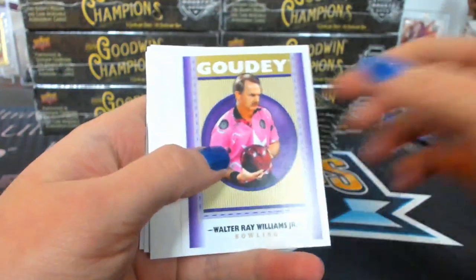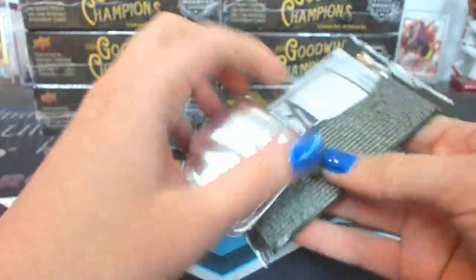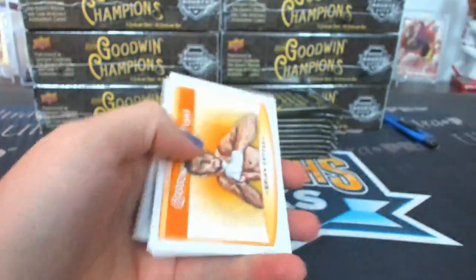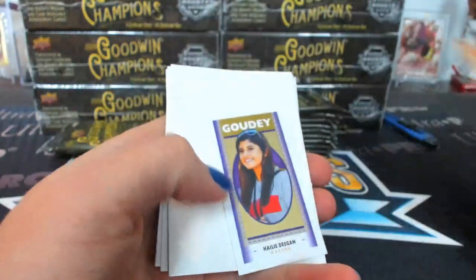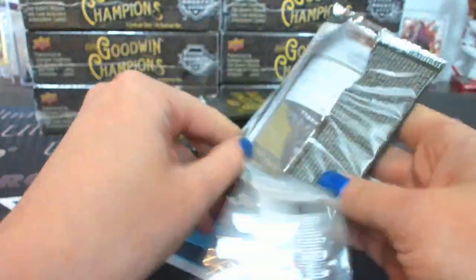Mini Fisher. I opened some of those blaster boxes of Quark Kings. A couple of them had extra acetates in them. I love the acetate cards. Some of them had four acetates in them. Haley Deegan, Gaudi Mini. Those would be fun.